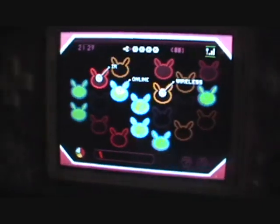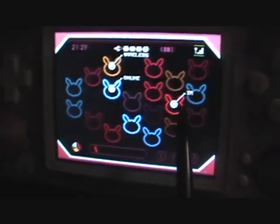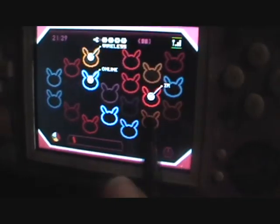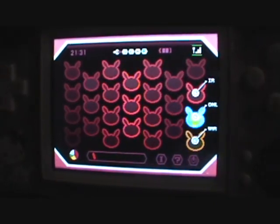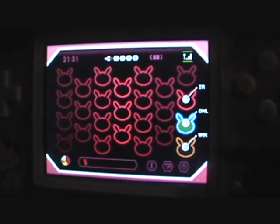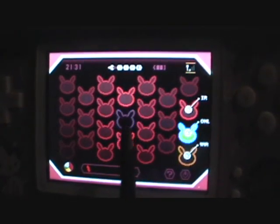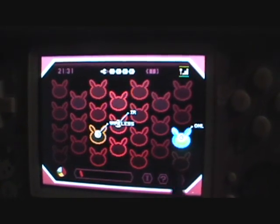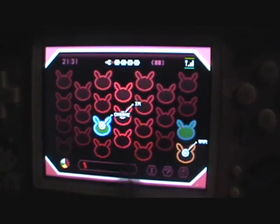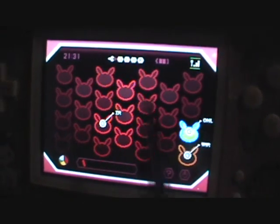So you can basically do whatever design you want. You can tell where it says wireless, online, and IR — you can change that around. Whatever color the last one of that color that you press, that's going to have the title. So if you want to make the whole screen red, you can do the whole thing red, and the last block you click will have the name on it. For example, this will be the last block I click of red, so the name came over here. Same for the blue — if I make it yellow, the yellow pops over here; if I change it to blue, the blue moves over here. Whatever color you pick last, it's going to move over there.